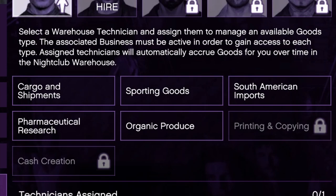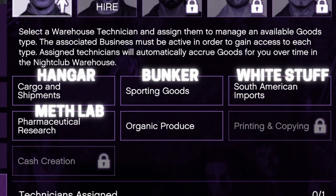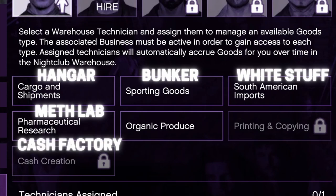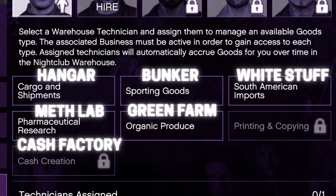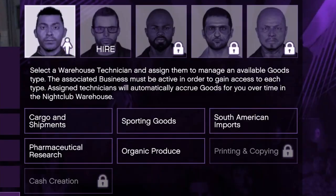Each good is associated with a specific business in GTA Online. Cargo and shipments requires a hangar or special cargo warehouse; sporting goods is for the bunker; South American imports is for the coke business; pharmaceutical research is for the meth lab; cash creation is for the counterfeit cash factory; organic produce is for the weed farm; and printing and copying is for the document forgery office. To assign a technician to one of these goods you must own that specific business. The business just needs to be running and not shut down — upgrades don't matter.